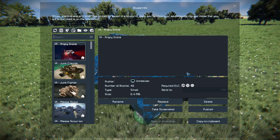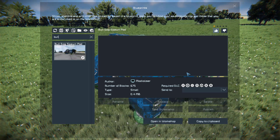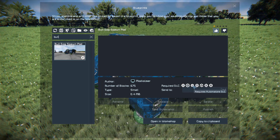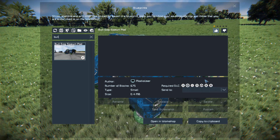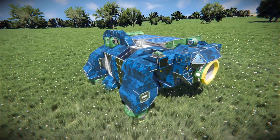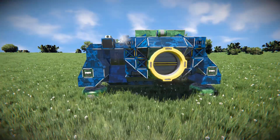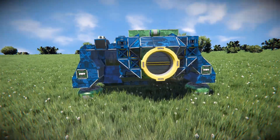Pressing F10 to find this in the spawn menu — the Bulldog Spawn Pod is 675 small blocks using pretty much all the DLC packs, barring one or two. We've got no other information about it, so we simply give it a thumbs up, move around towards the very front, have a look around the outside, then take a quick look at the interior before we drop it down to the ground.